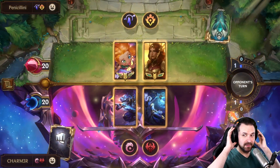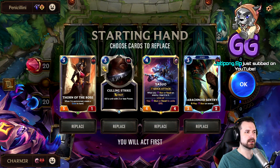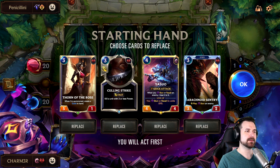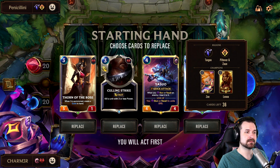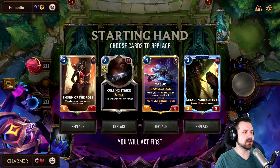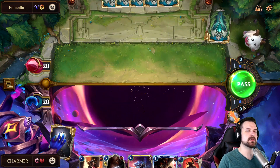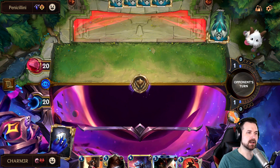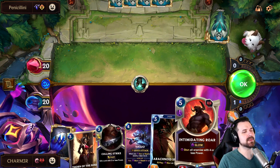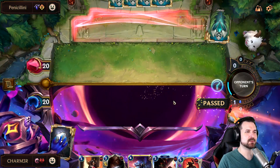Well, this is interesting. We are going to be up against Zoe Leona. And I think this is fine — we don't have early game, but we have a Yasuo and we have sources for two stuns. And then we have a Culling Strike that we can maybe use for Zoe. I think we're going to keep this because for the purposes of our YouTube content, I think this is perfect. We're going to go have some fun. Speaking of fun, our opponent just dropped the turn one Concurrent Timelines.